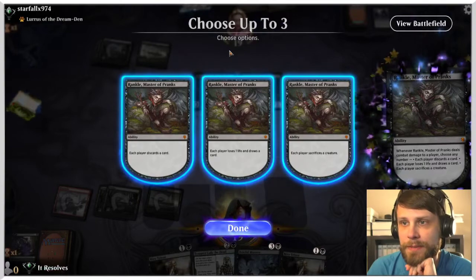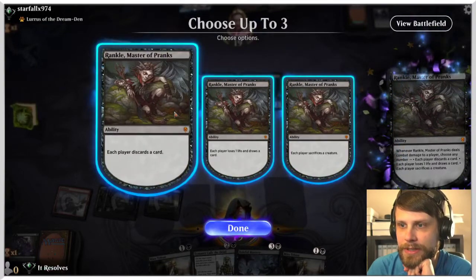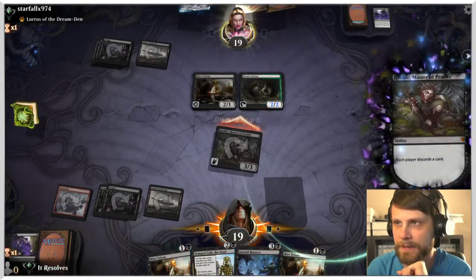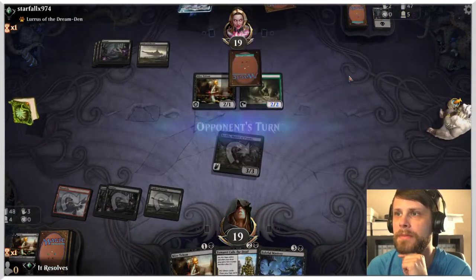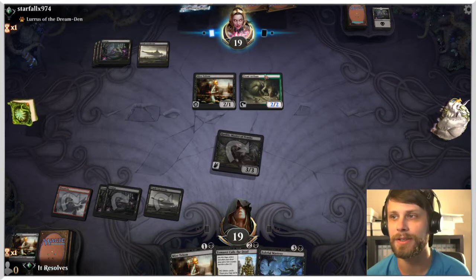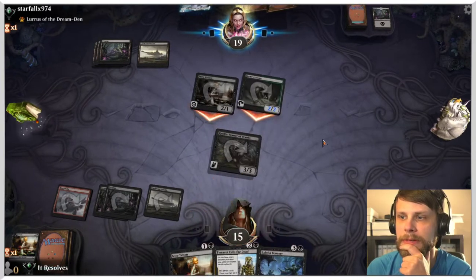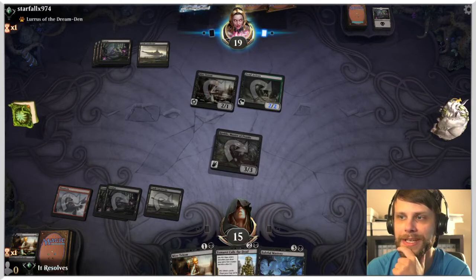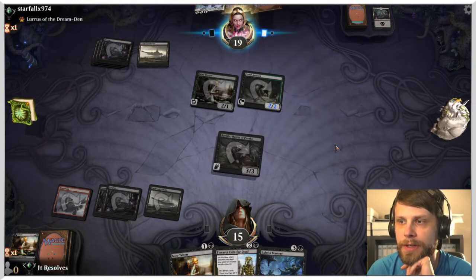We can actually just Rankle here, which I think is definitely the play. Now the question becomes: do we want each player to discard a card, sacrifice a creature? I'm going to make us each discard a card here. I'm actually going to discard one of these Mire Tritons — get them down to fewer cards in hand. That way the only thing they can hopefully do is Lurus, in which case we can hopefully answer that problem. There we go — they're bringing that into hand. Fantastic.